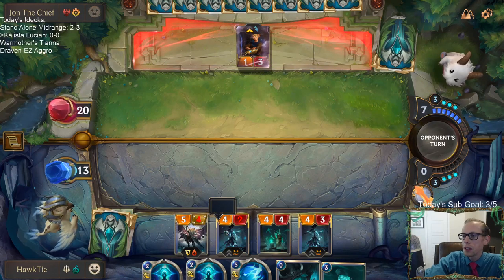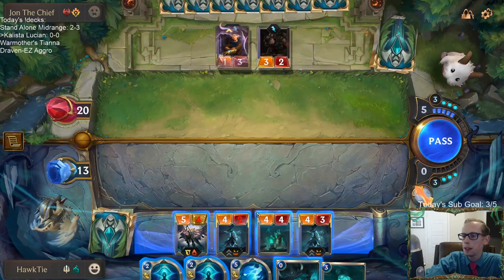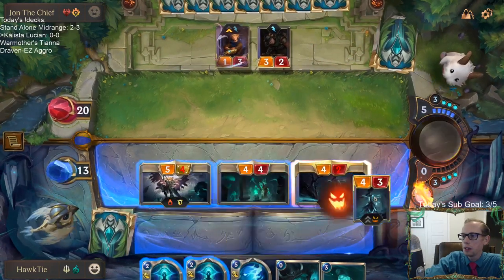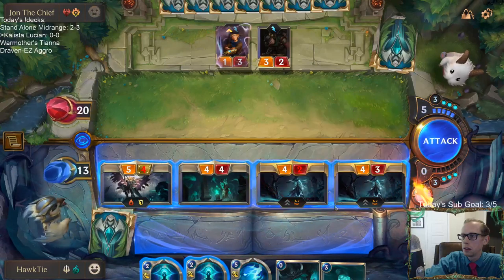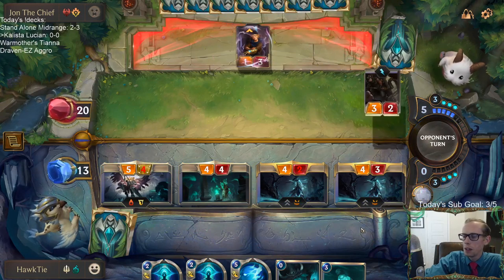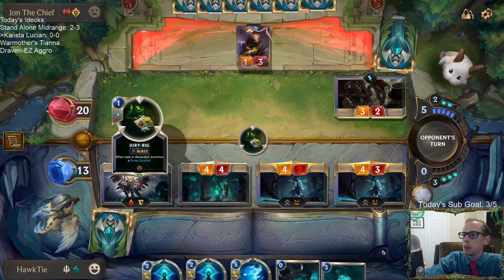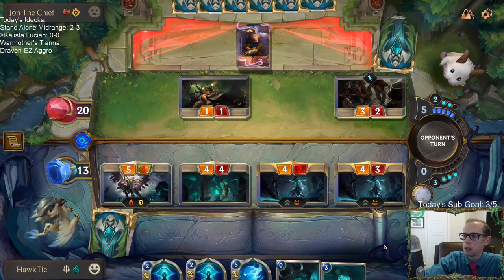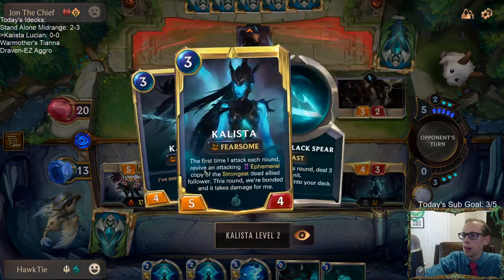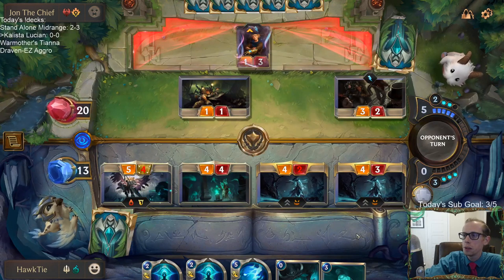I guess what I could have done is just not played the Kalista, which would mean basically not playing anything last turn, and then I'd have Black Spear available also. After I Rekindlered, I would have had Kalista's Black Spear. But I would have just taken last turn off completely.